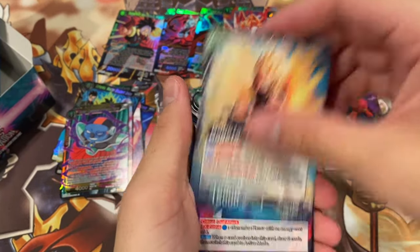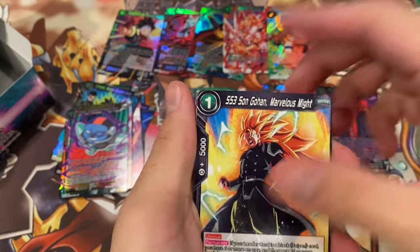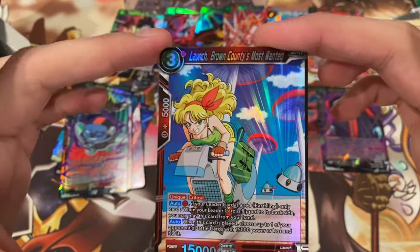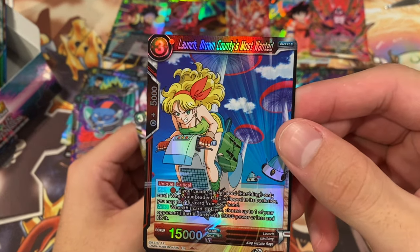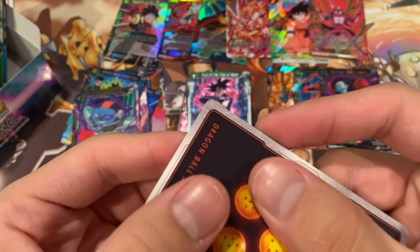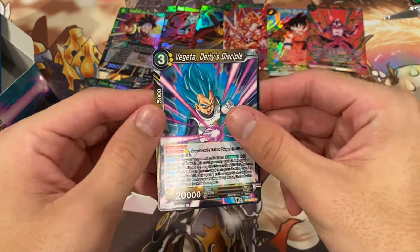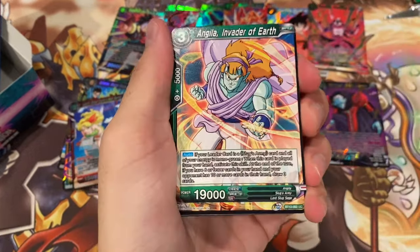Frieza, the Onslaught Begins. Gogeta — when you play this card, draw a card. Very cool. Another Boo, Goku, Drum, Launch. Oh, we got a foil Launch! Very cool. And I just dropped the card. Very cool. We got a foil Launch, Brown County's Most Wanted. Oh, and I think I messed up the corner on that. So the one card I got so far that I was like, hey, this is pretty cool — oh, let's get a nice focus of that damaged corner. Very cool. Good job, Josh. Now we got Vegeta, Deity's Disciple. So hopefully this Launch isn't worth anything. It's unique and it has criticals, so maybe it is worth something. Maybe it's a good card. I'm just glad I didn't drop like a secret rare, even though I don't even know if there's one in this box.